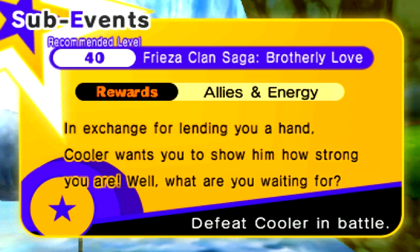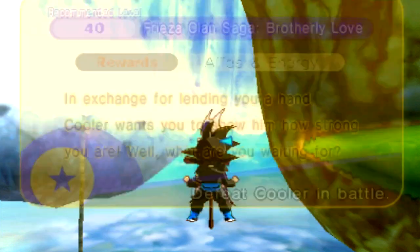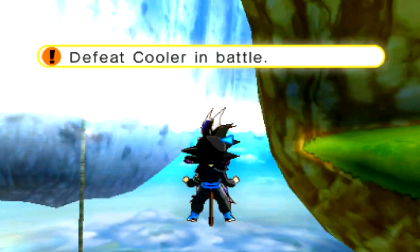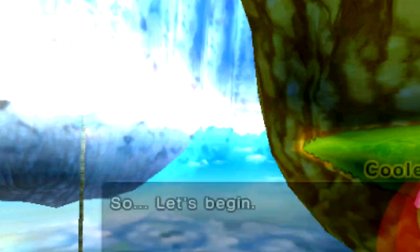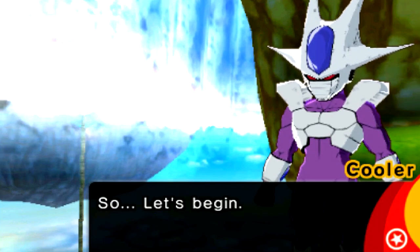In exchange for lending you a hand, Cooler wants you to show him how strong you are. So you defeat Cooler and that's it — you get him on your team. Make sure your team is fully prepared. I fused with my boy Bardock — it's so epic. You're going to see the sheer power of this character fused with your custom character. It's absolute insanity. Let's begin.